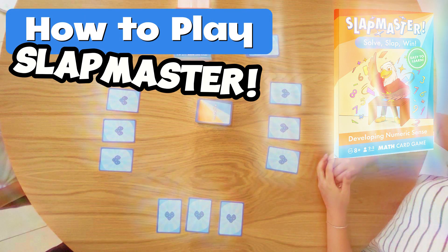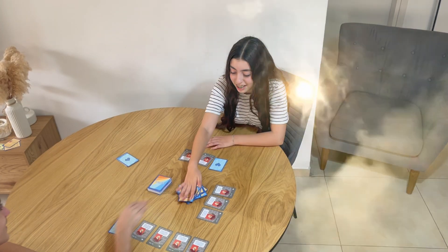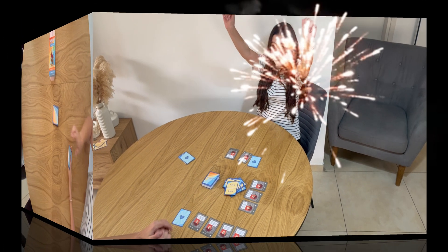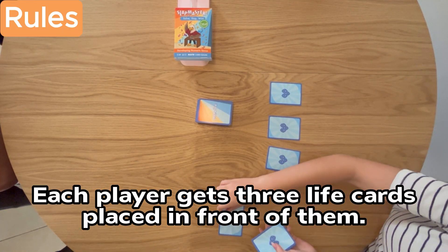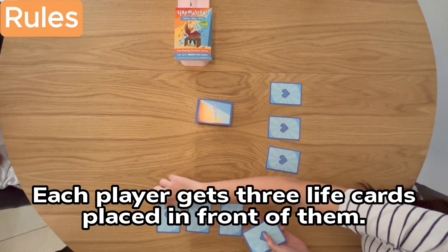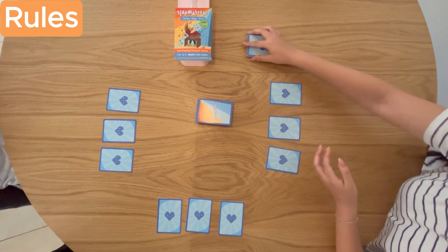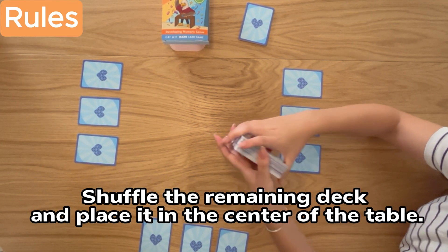How to play Slapmaster, the game that will boost your child's math skills. Each player gets three life cards placed in front of them. Set aside and use life cards for now. Shuffle the remaining deck and place it in the center of the table.